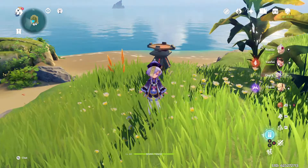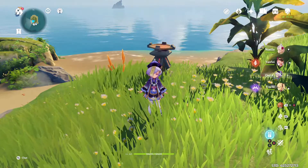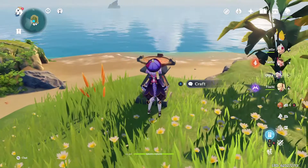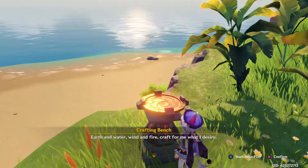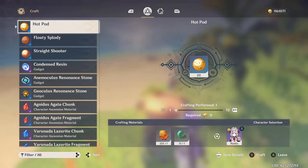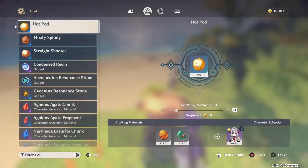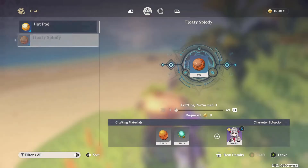I'm just going to take you through a quick walkthrough of how to do these events. Your first step is to come over to the crafting table — the new area or any crafting table will work — and you have to create these Flotty Splotties, Straight Shooters, and Hot Pods. They don't take much to make, so let's just make a set of each.